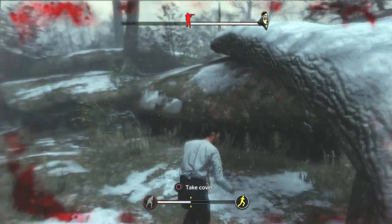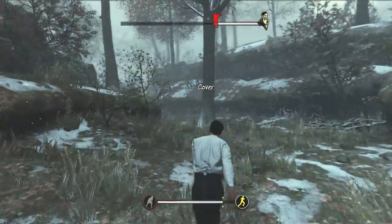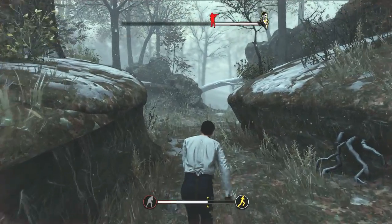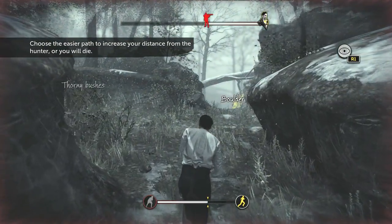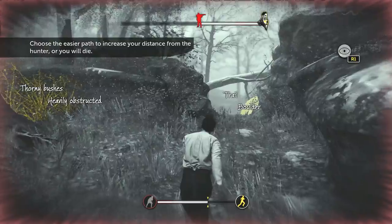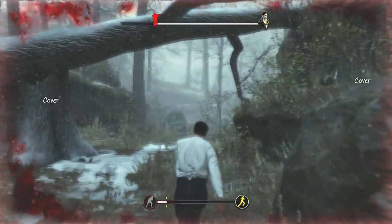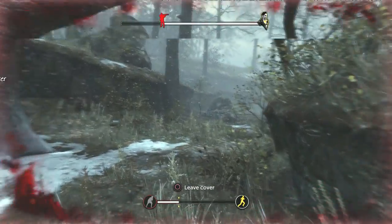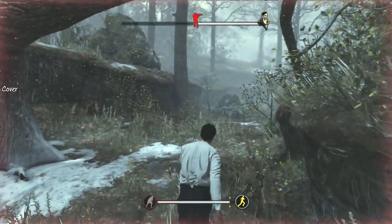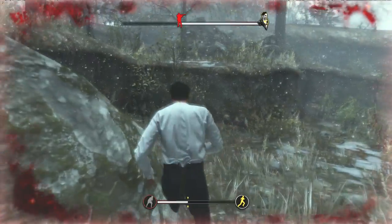Oh my god, he just keeps shooting me! We need to wait — it's a bit tricky because I've got to wait for this bar to go up. He's getting too close to me. Choose the easier path to increase distance from the hunter or you have to die. Try boulder — boulder — oh my god, that health nearly went all the way down! I was kind of confused. The aim is to leave cover just before — I got stuck there.